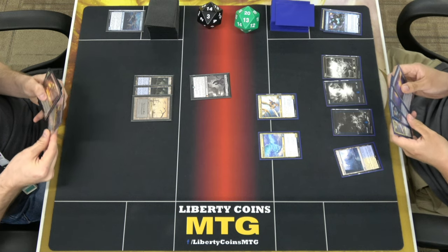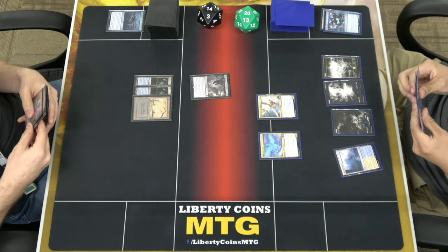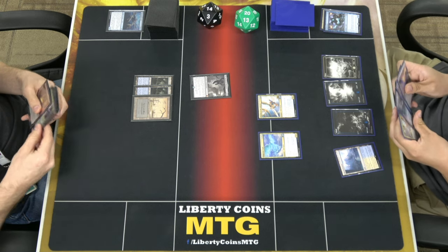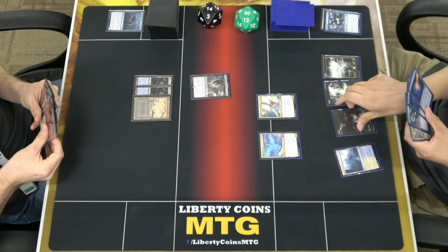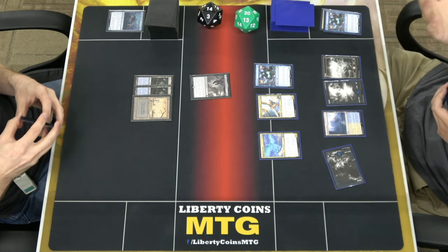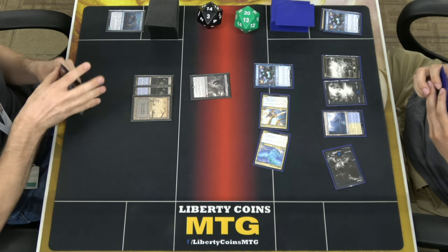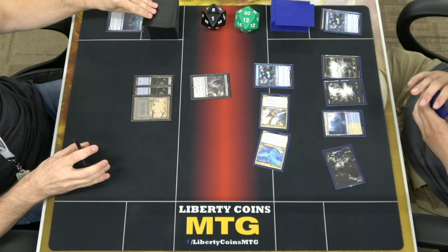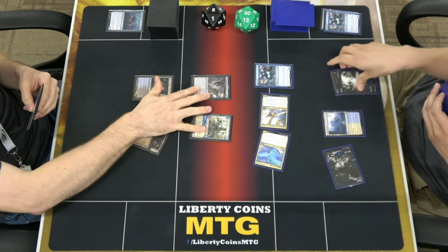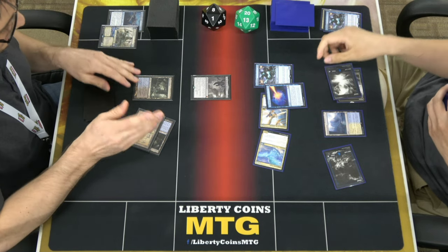I'm trying to figure out how I play this without over-extending into a board clear. I'll tap one, play Rattle Chains, give this hexproof, and swing it — that's six. Go to eight. I'll just cast that as a one, four. I'll play Lofty Denial — counter target spell. That's probably game then.